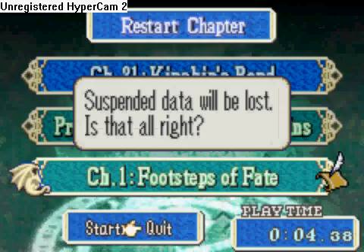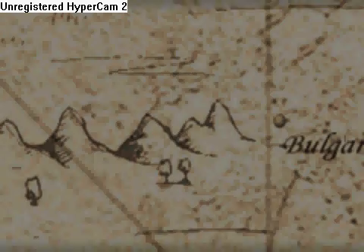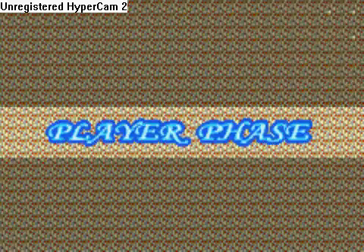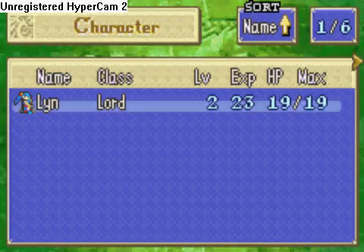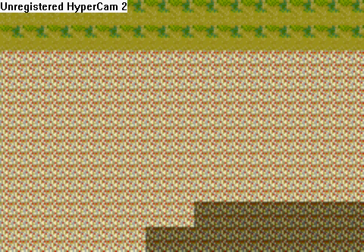And this is what happened — this is a completely glitched Fire Emblem. This is the chapter where Sane and Ken joined. And as you can see, there is no map. And the game just froze.